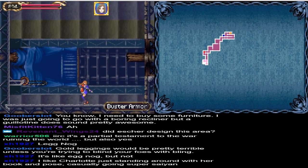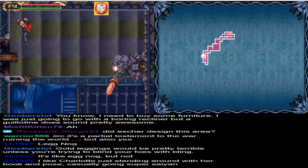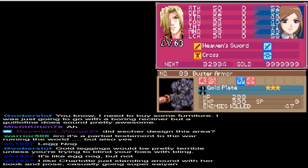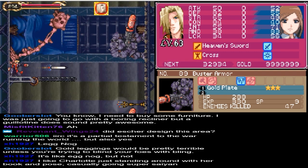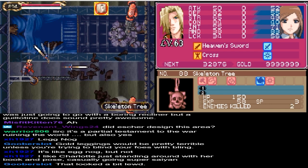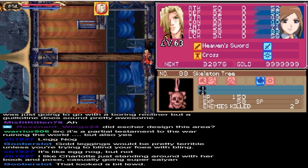Now that would have been an awkward situation had I not come in with chain lightning ready. And I don't remember if the hang bones actually had something or not. Oh, skeleton tree, that's what it was. And I already got the thing from the buster armor. Okay, so we're good.